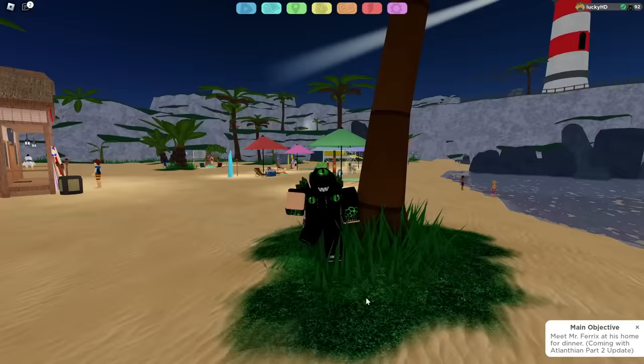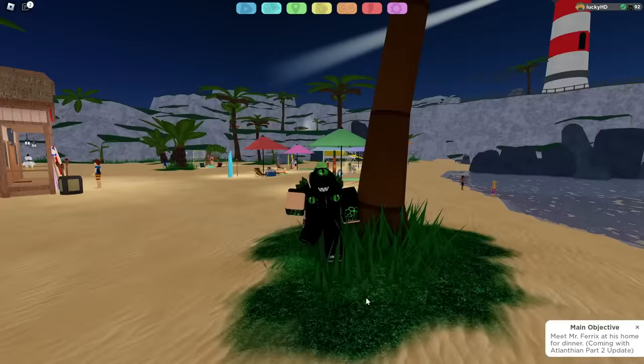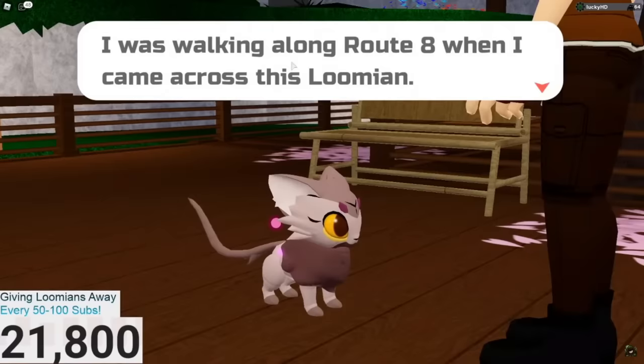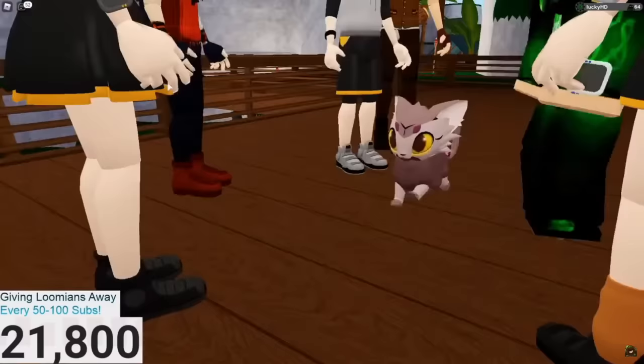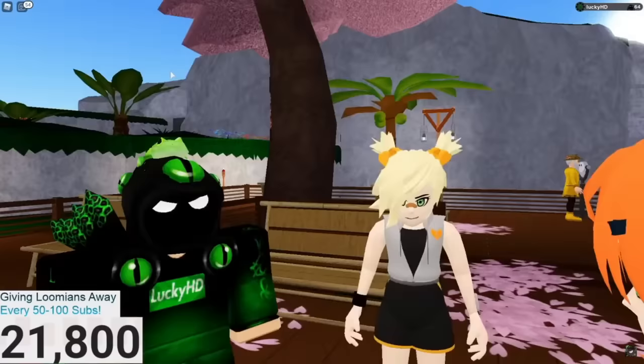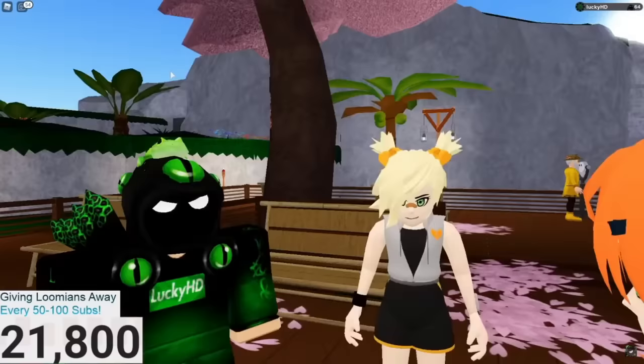Let's take a quick trip down memory lane and go all the way back to December 12th, 2020, where Starla was first introduced. Obviously, inside of it, we couldn't really encounter it or do anything with it, other than just look at it. It was pretty cool, and of course it chose Mabel as their partner, because Mabel doesn't really have any Lumions, and I guess it is special for whatever reason.